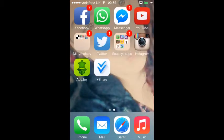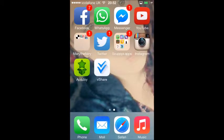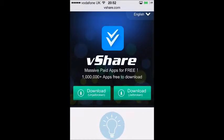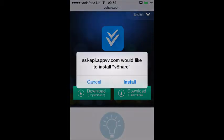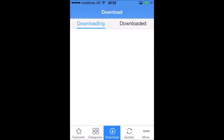What is up guys, it's me ScupperLiving here, welcome back to another video. In this video I show you how to get free games — paid games for free. All you need is this app, vShare, which I already have downloaded. Go to vshare.com, then press 'unjailbroken' if you have a non-jailbroken phone, press install, and then you'll get free paid apps for free, which is awesome.